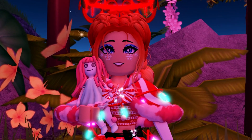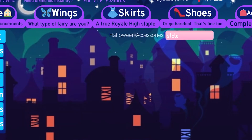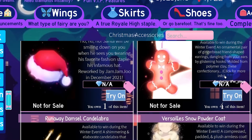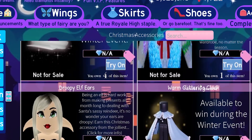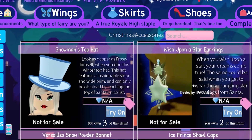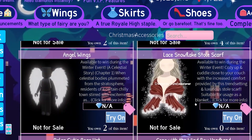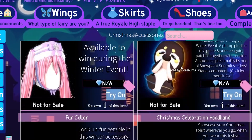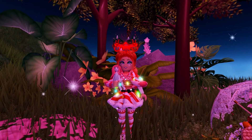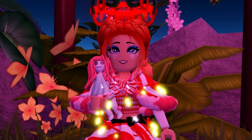Going through my inventory, it looks like the lace snowflake stole scarf is the only Christmas accessory I don't have. I have so many duplicates of most items that I never bothered to check. I definitely completed the advent and had it before, so I must have traded it away without realizing. Now I want to make an outfit with it just because I know I don't have it — I need to get it back.